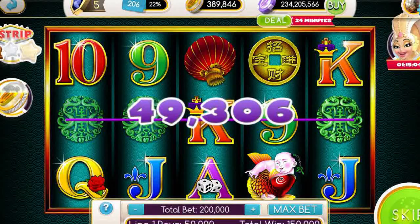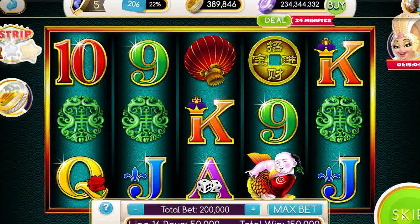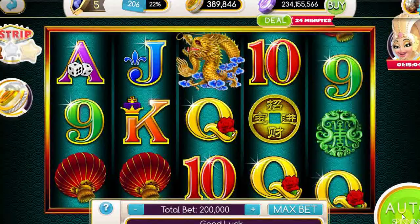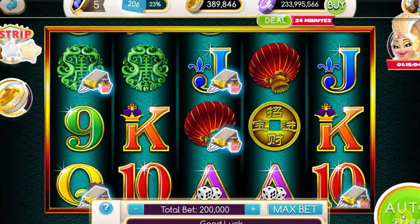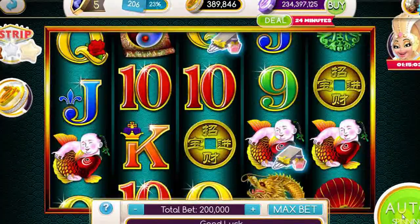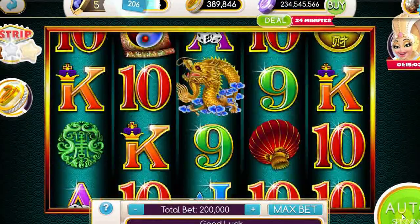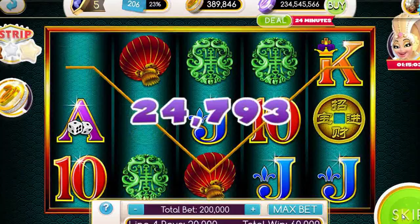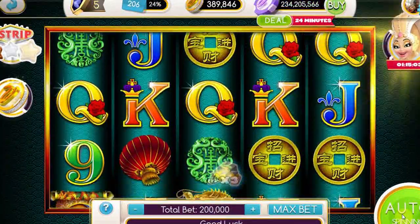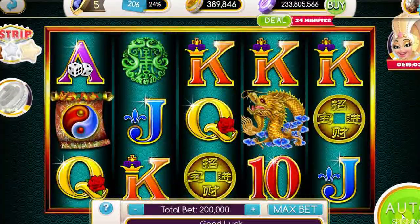Now, here's the thing about most of the MyKonami and the Ainsworth slots: I find them to be terribly boring. You guys are going to see here — it's because they have these really long animations. They're kind of like a real casino game in that regard. And they usually don't hit so well either. They're really tight slots — they think they're in the actual casino.